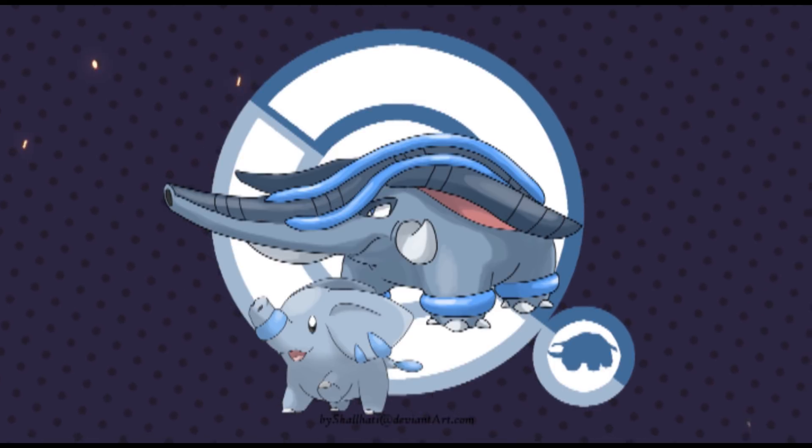Coming up next is a Pokemon we mentioned in part one — Donphan and its evolution. Here we have a different design; last time it was more like a Dumbo design, but here we've got more of a water type style to it. The snout would work a little bit like a cannon of sorts to shoot out a Hydro Pump or something. I think that would be really cool. I don't see any issue with this — it would be really cool to see Donphan gain some sort of water typing. What do you guys think about it?